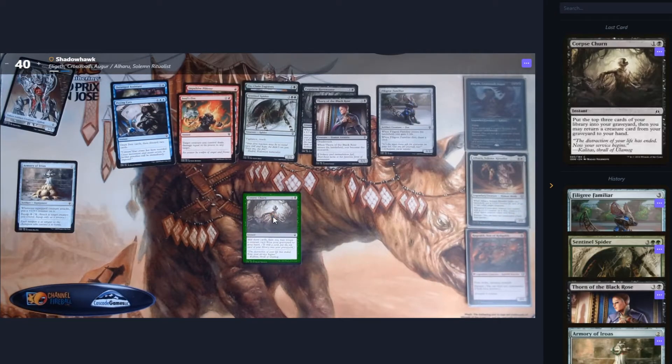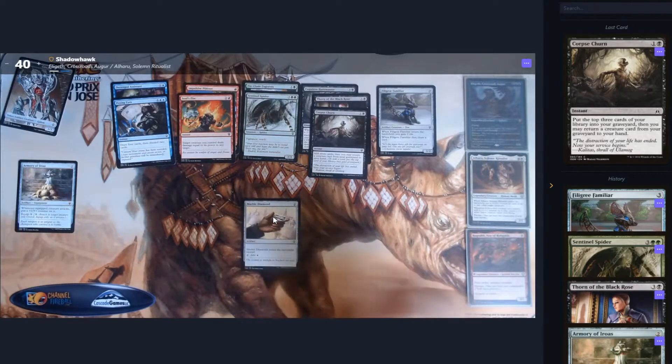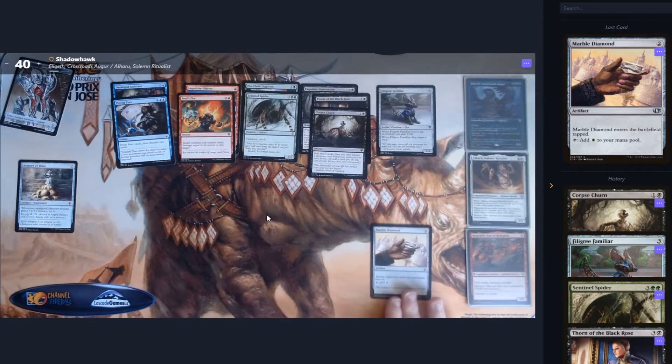We then have Corpse Churn, which would be great if we had a graveyard deck, but it mills cards and returns a creature from the graveyard to our hand — so pseudo card draw, I suppose. Marble Diamond is ramp and it's in the right color, so that is on the agenda for a pick just on that basis.